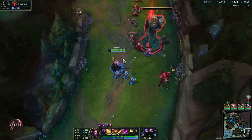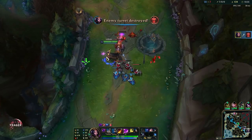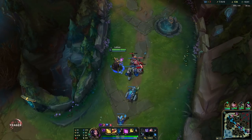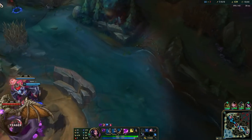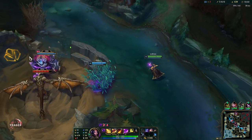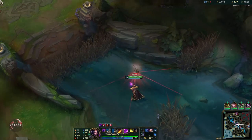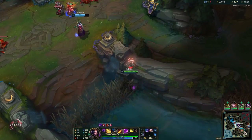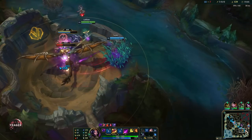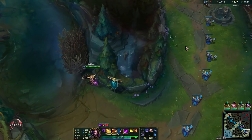LeBlanc does have good waveclear abilities. Just try to go to the side lane when possible, pick up waves with the W ult combo, and then rotate back to your teammates. To make sure you don't fall far behind in CS, just rotate back and forth all the time and catch the waves when they push out to you.